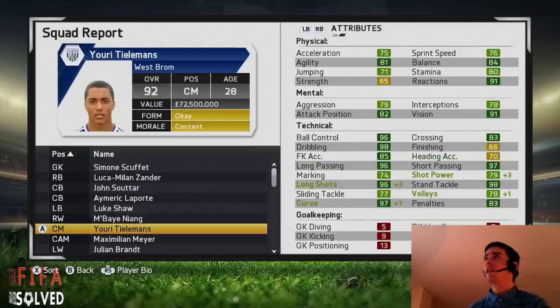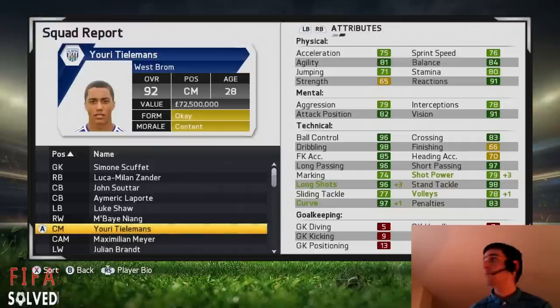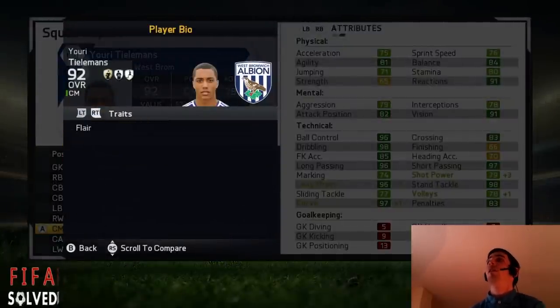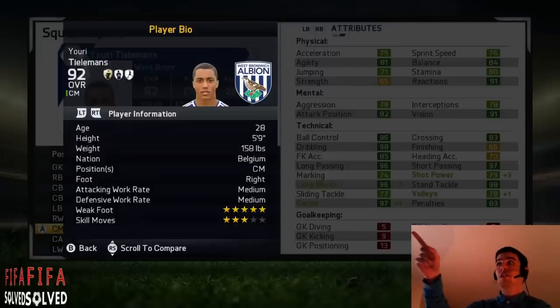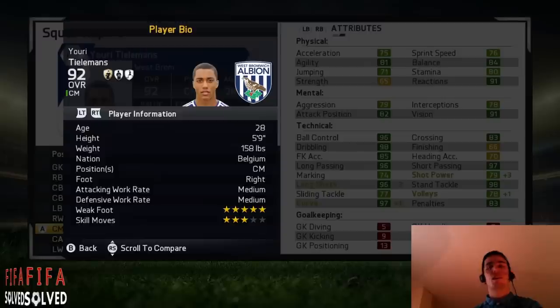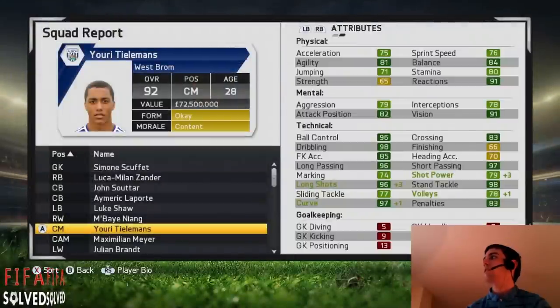Youri Tielemans — he's my favourite centre mid. You can get Tielemans from Anderlecht in the Belgian Pro League. He starts at 73 and goes up to 92 — that's plus 19 times. He got complete midfielder, with dribbler, playmaker, distant shooter, and complete midfielder specialties. He's also got a flare trait. The best thing I like about him is his five-star weak foot — he's completely and utterly both footed. Right foot, left foot, the guy doesn't care. He's absolutely brilliant and he really does perform on the pitch.